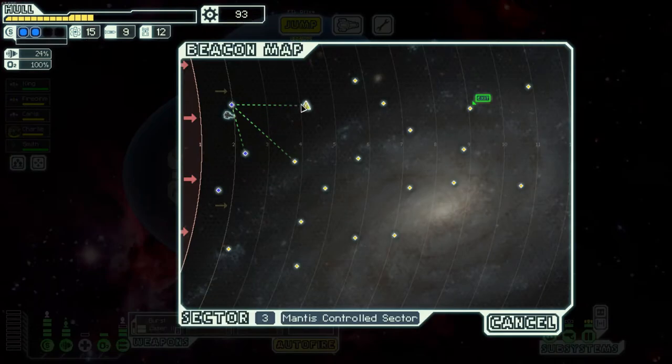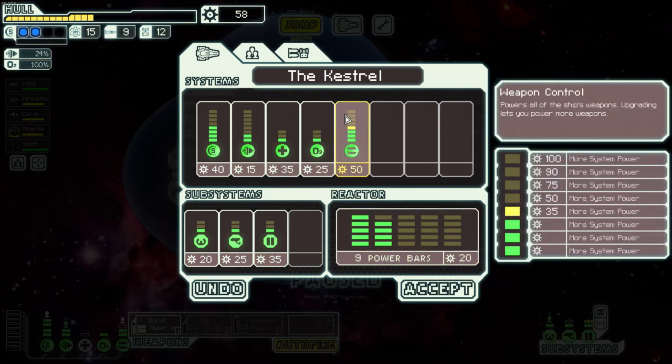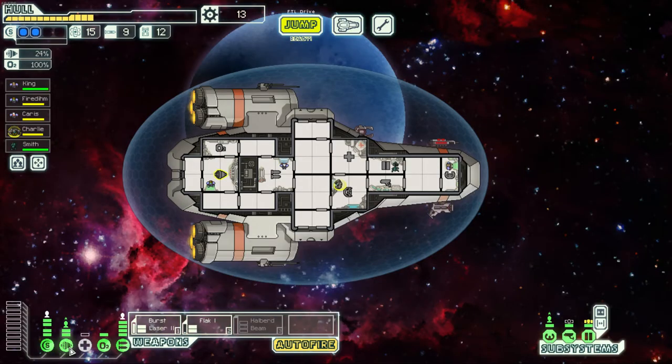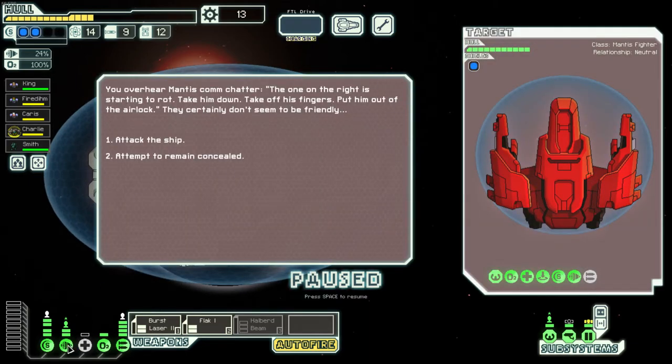Checking the map to make sure there are no stores nearby. We're going to get some upgrades now. I'm getting another weapon power bar, which will allow us to activate the flak — a much more potent weapon system. Next we'll probably want to focus on engines. I kind of wanted to do weapons first since I have such a good weapon setup.